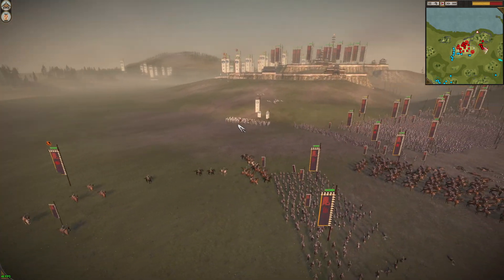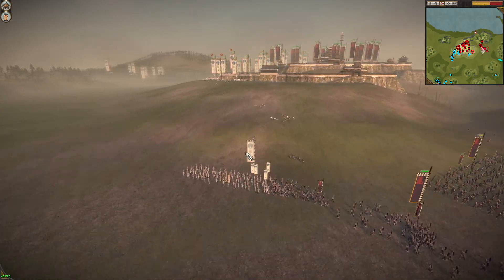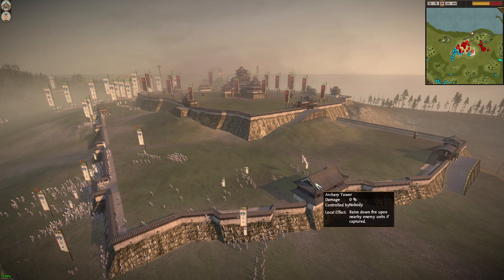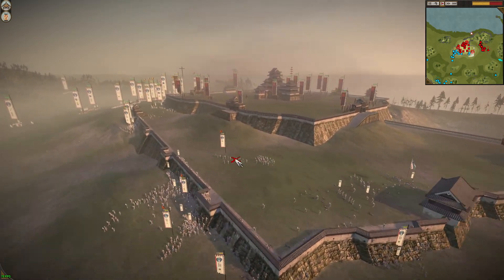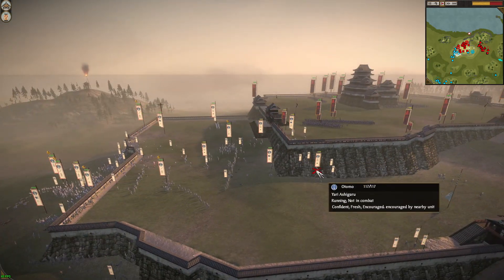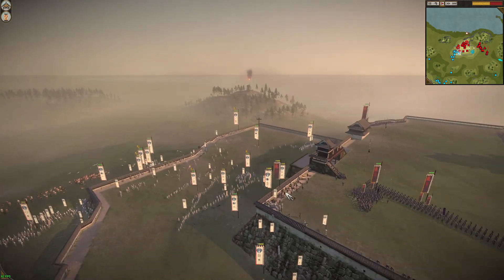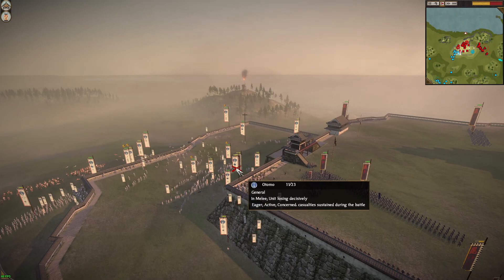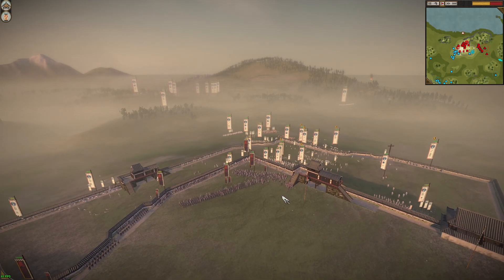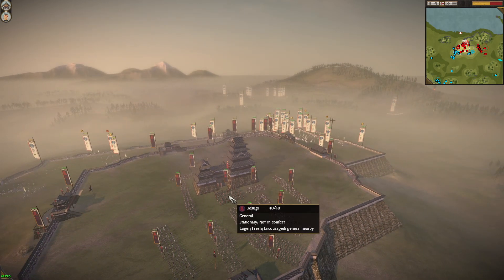He's going to get wrecked. Broken already - didn't need to engage. So they're coming up here onto the first level. They've captured the gate. They're already working onto the second level here, climbing the walls. He actually sent up a general immediately, which was pretty insane. But I'm going to respond by sending some Yari Ashigaru with a spear wall - they're just going to hold it down. My general is safe back here.